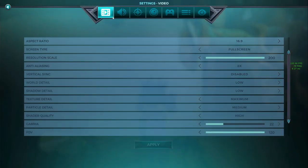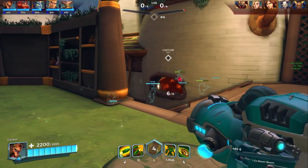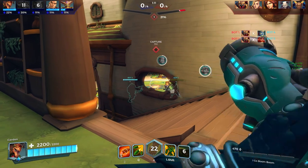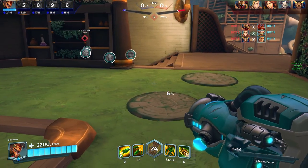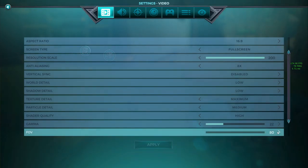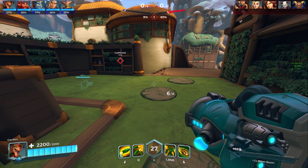We're going to go to options. One of the biggest settings I think people don't really take into consideration is FOV, or field of view. By default, I believe it is extremely low — I think it's at 80. This is what your game normally looks like close to base. But if you increase your FOV all the way to max — 120 — you have a lot more screen space.